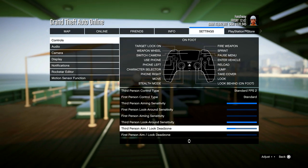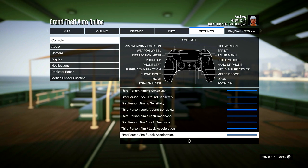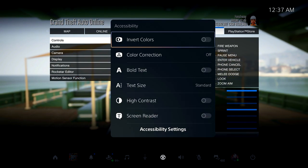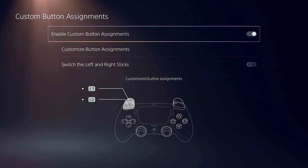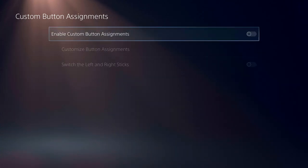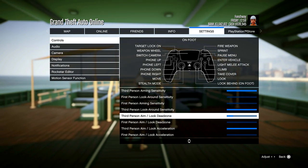I've been tuning the dead zone higher and having a lot of success with it — I really recommend high dead zone for PS5. I don't use any button assignments on PS5, just pure Standard FPS 2. On the PS4 version I do use button assignments: I switch L1 and L2 so I aim with L1, and my dead zone on PS4 is zero. I find these settings work best for the PS4 version.